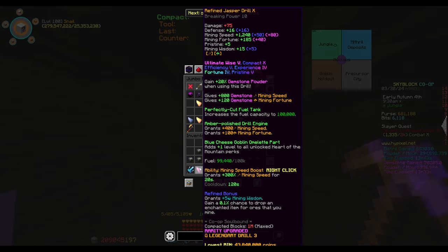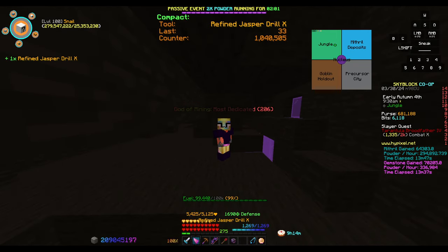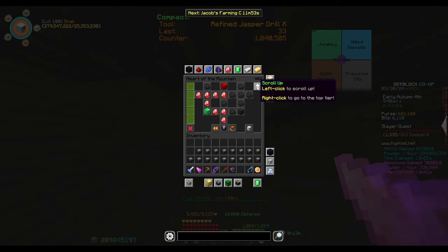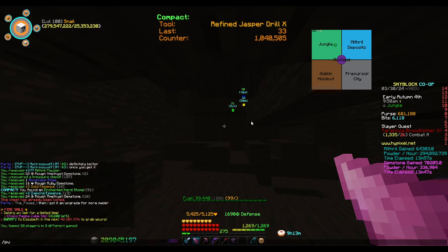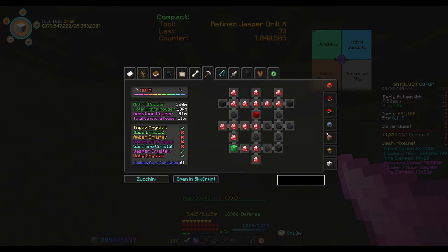First order of business is getting yourself one of these Jasper drills. Well, that's not the first thing, but yeah, this is something you're gonna want to get — there's 20% more mithril powder. The tree you're gonna want for powder grinding and the armor you're gonna want, we're gonna go through this. I'm actually gonna do this for PB to show the whole tree right here.